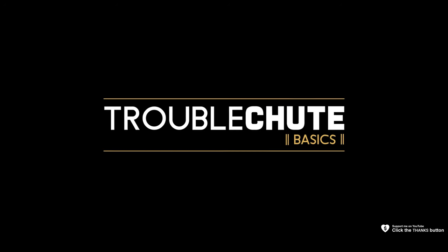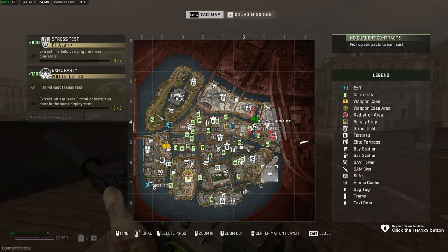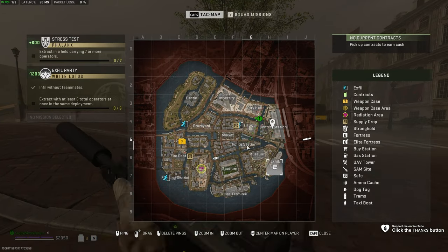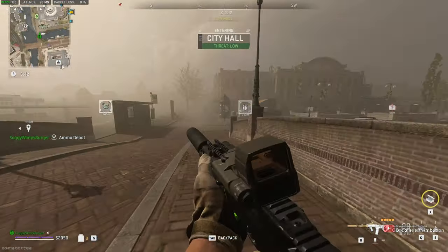Next up, the Golden KV Broadside. You'll find this in the police station on the Vondale map. Simply navigating to the police station down here, zooming in, we need to get into this main building here.